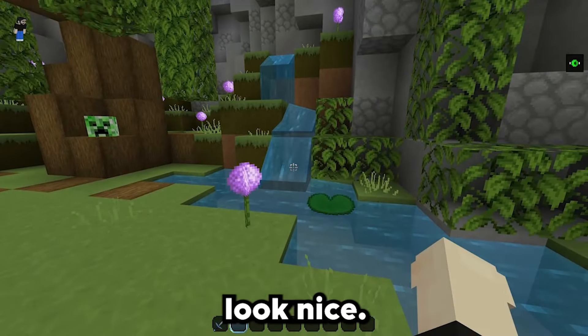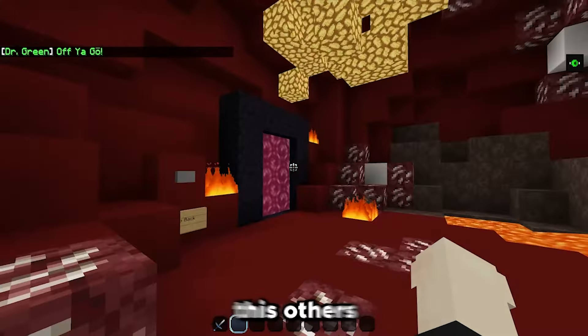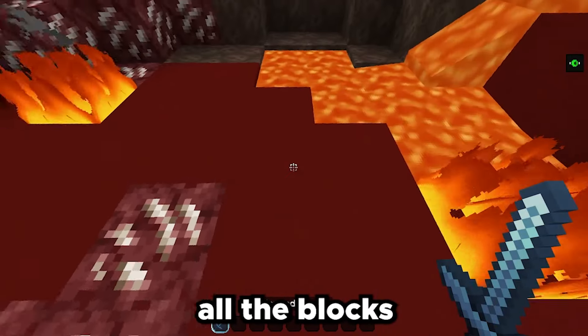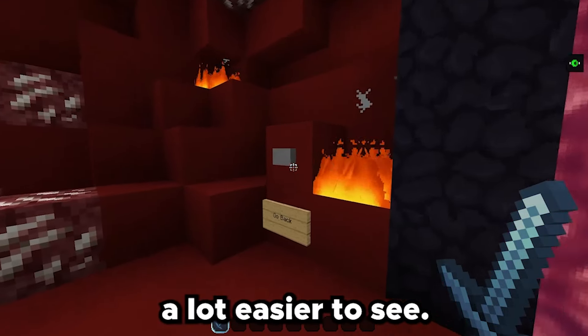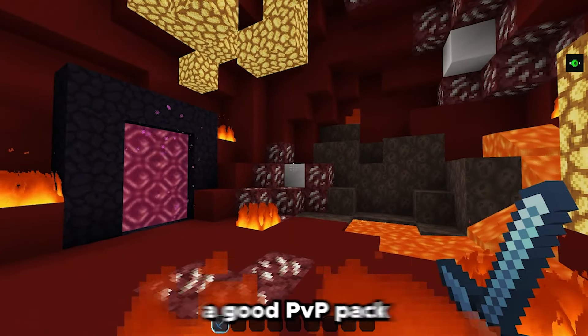Over here we got the ores and everything like that — looks pretty basic, particles and everything. Over here we got just the natural stuff. Look how nice that looks with the water being animated and falling down. Let's take a look at the nether.